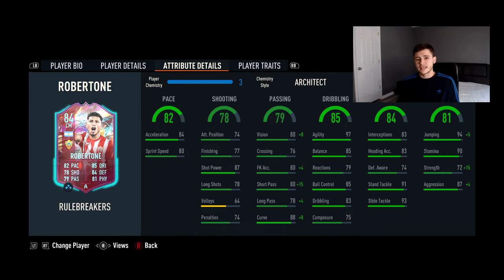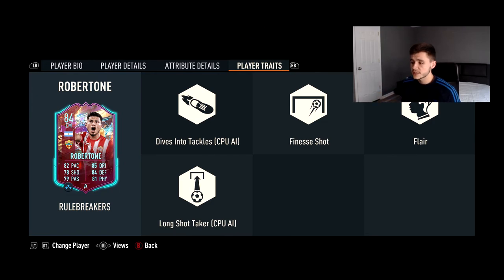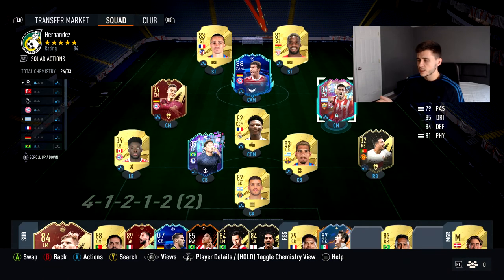An absolutely fantastically well-rounded card. I put an Architect chemistry style on him, increasing the passing and physicality because he only has 72 strength — but with the Architect chemistry style he goes up quite a bit, plus 15, which is fantastic. Looking at his player traits, he has Dives Into Tackles, Finesse Shot, Flair, and he's also a Long Shot Taker.